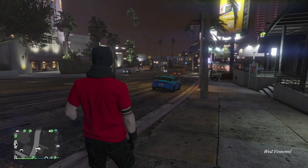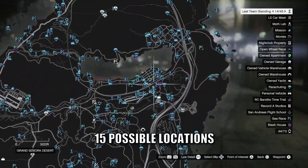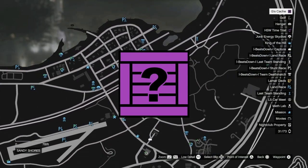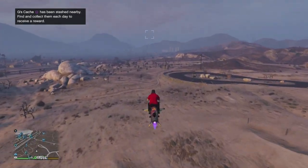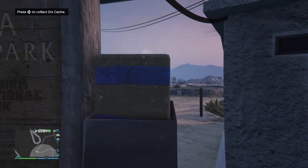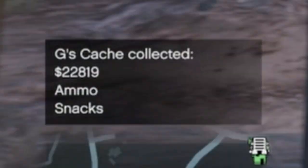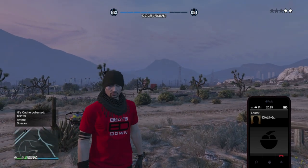First we'll look at Gerald's caches. These can spawn at one of 15 locations and will be denoted on your map by this icon. These will only be available once per day. All you have to do is make your way over to the area and then search the white circle area for a beige parcel with some colored tape around it. Once collected, you will receive a decent sum of money along with some ammo and snacks. You may then get a two-star wanted level.